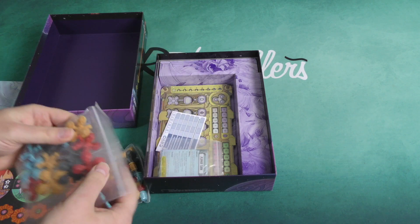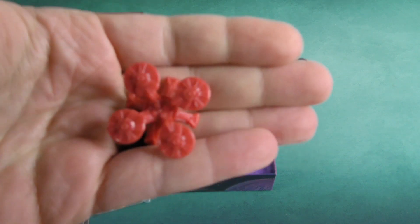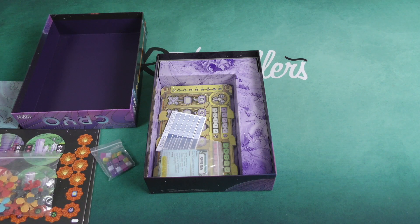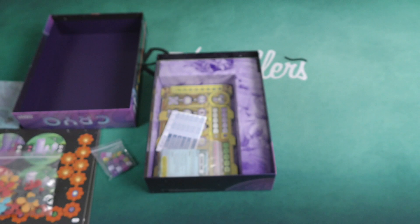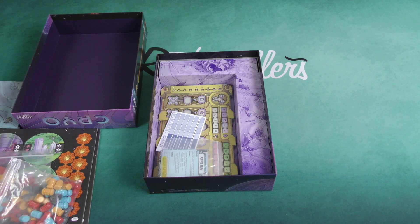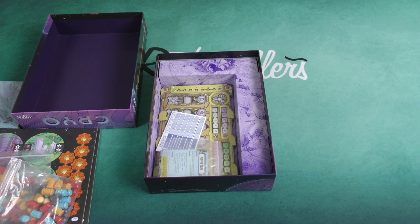We've got some plastic pieces as well — looks like our drones in the different player colors. We have a number of these plastic pieces and they are really nice quality, hefty plastic pieces. We've also got some very intriguing cubes. They're kind of swirly, and some of them are iridescent and some of them are sparkly. I don't know if they have any actual function or purpose, or if they just are there to look cool, but either way I do enjoy their aesthetic.